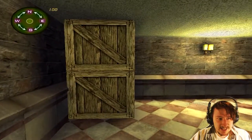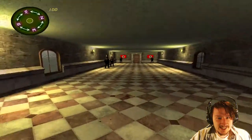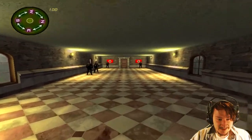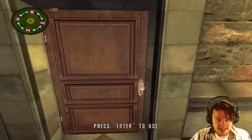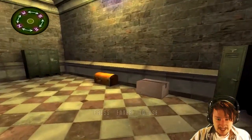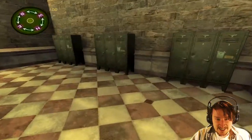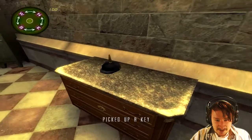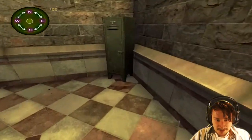All right, here we are. I can see the compass has changed. Pretty much all I did was just load in this part, because this is where the game froze last time — it wouldn't quite open the game. Lockers, chests, Nazi helmet. That'll be worth a fortune on eBay.